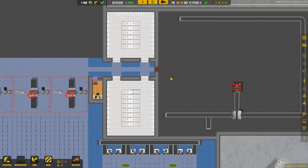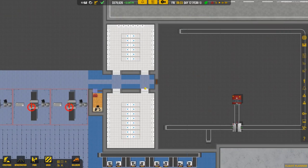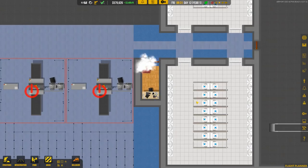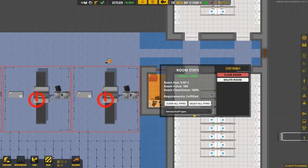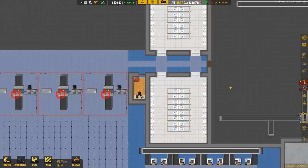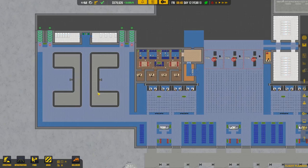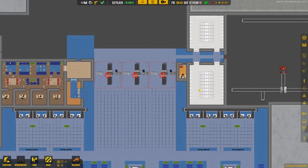Someone in the comments mentioned that the door I put in down here wasn't really secure because there's no security checkpoint. So we went ahead with some renovation work on the bathrooms - they're a little bit smaller but still sizable. We also got a really interesting little office out of it. Whoever gets it - I believe the procurement director - it's kind of small, a little bit of a closet, but he's got a little armchair in there so he'll be okay.